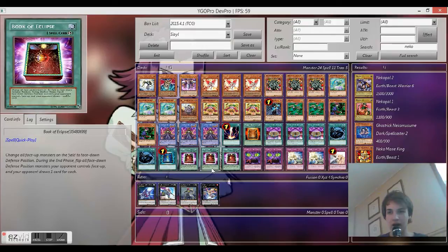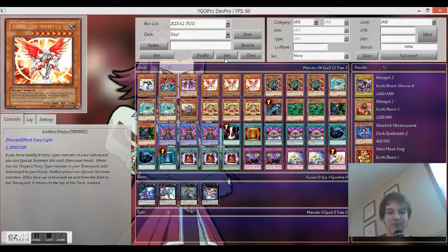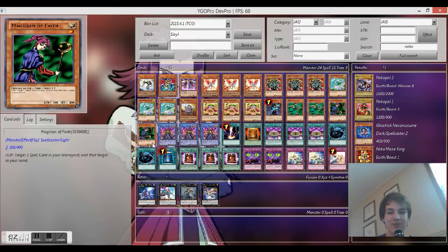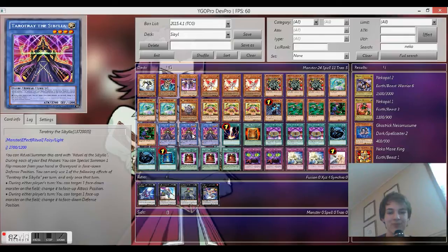Book of Eclipse: I've been facing lots of Lightsworns because the new Lightsworn support came out and a lot of people are trying them. If you just use two Book of Eclipses, you can actually deck out your opponent, which is really funny. They'll still mill at the end phase because they're flipped up at the end phase, and they get to draw one card for each monster they flip down. So you really can deck out Lightsworns and other decks that burn through their deck fast, like Infernoids.